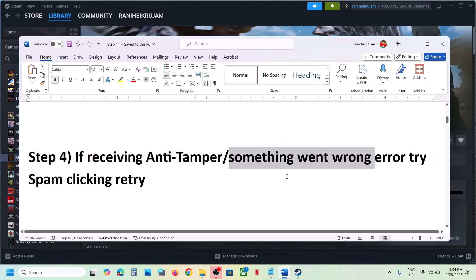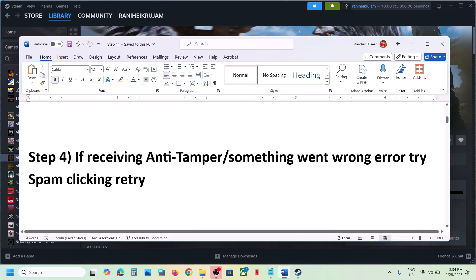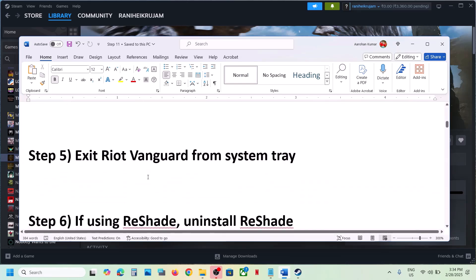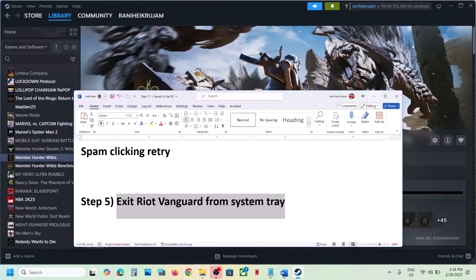When you receive the error and see the Retry option, just spam-click Retry. This has worked for many players so it might work for you — just keep hitting Retry again and again. It may work.